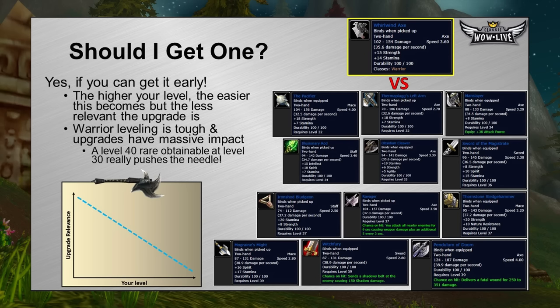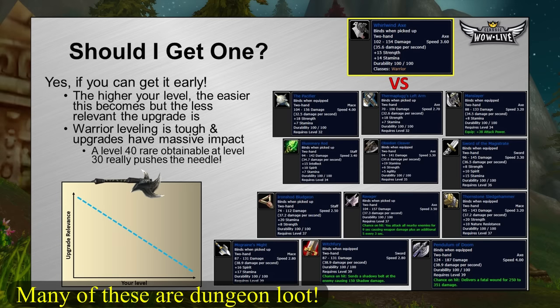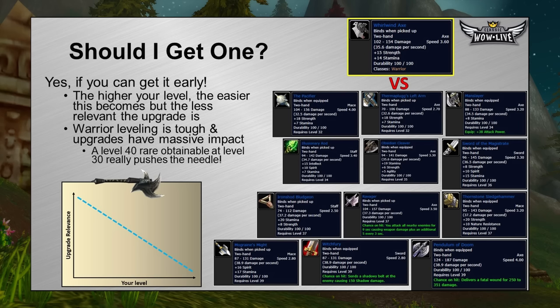The whirlwind axe is one of the whirlwind weapons, and they're very similar in DPS. Compare that to all the other weapons you can get in the level range of 30 to 40 — the higher level you get, there are many options to replace it. So you really have to think: can I get this early? Can I get help getting it? If you know you can get another weapon like a Pendulum of Doom at level 39, there's no bother getting it. Warrior leveling is tough, so any upgrade will have massive impact, and a level 40 rare obtainable at level 30 really pushes the needle.